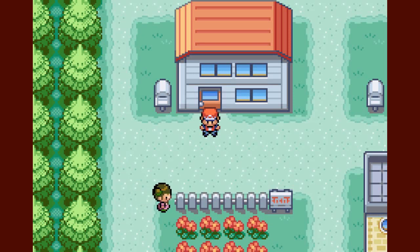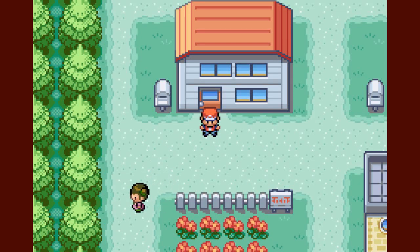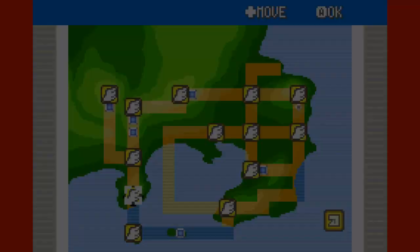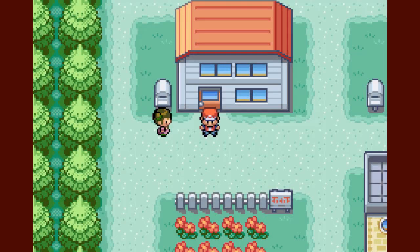Hey, what's going on guys, Jake the Happy Snake here and welcome back to Pokemon Fire Red. Last time I resumed this series for the second time and went through the entire Pokemon League — battled all four Elite Four members and the champion. This time I'm going to be catching the first of the five legendaries in this game, starting with Zapdos. I'm going to fly to the Indigo Plateau first to stock up on Ultra Balls.